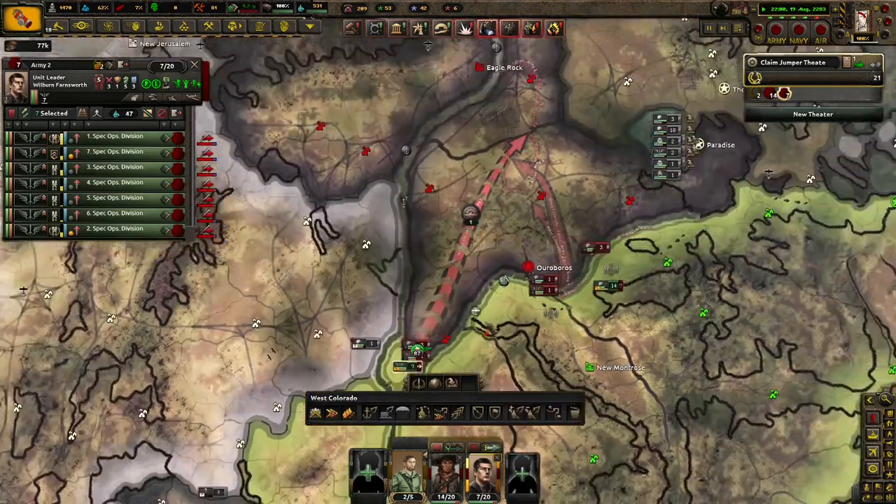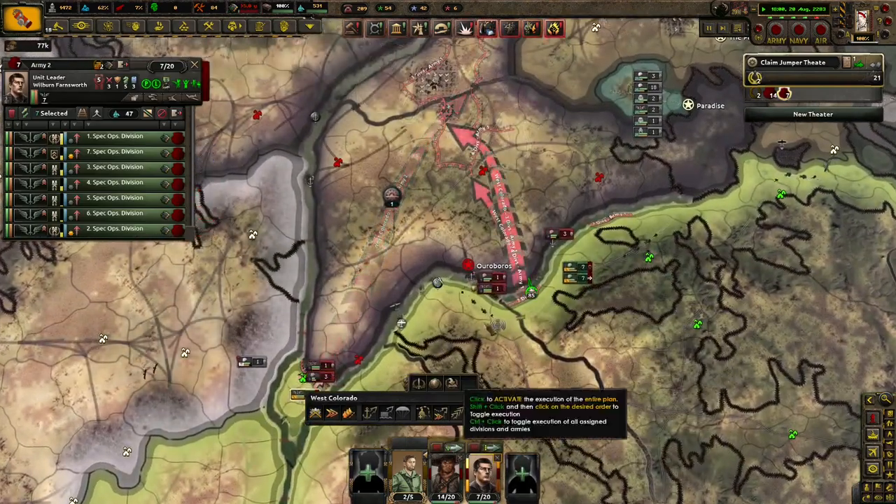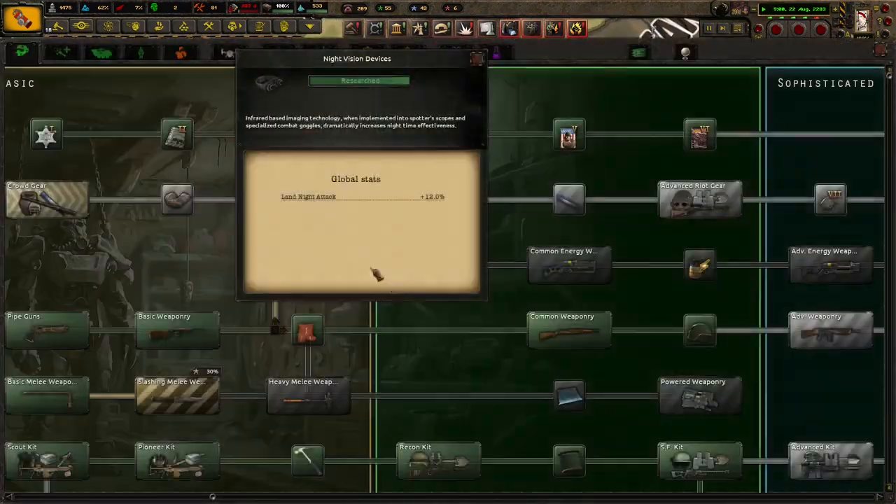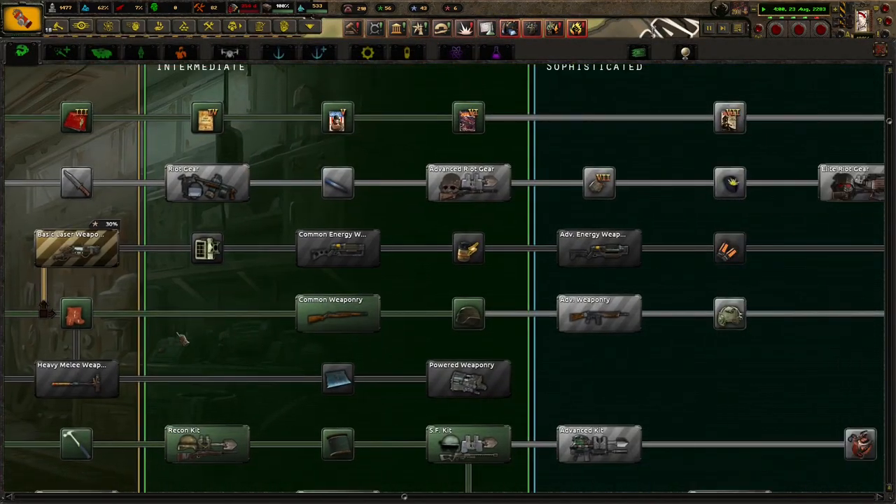Alright, have fun. See what you can do. These guys are still trying to kill each other over here, which is why we're not moving up north. Night vision — good. Anything else around here? Alright.